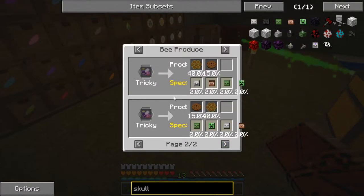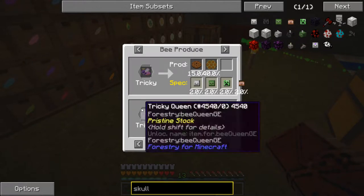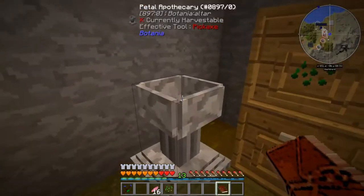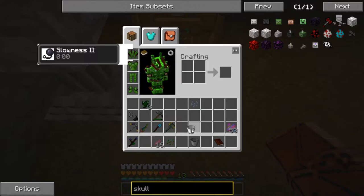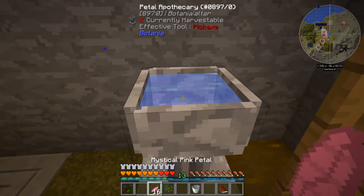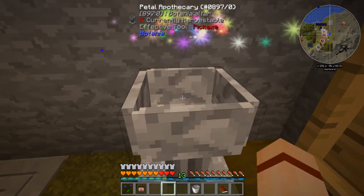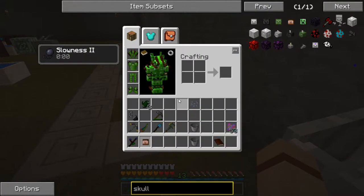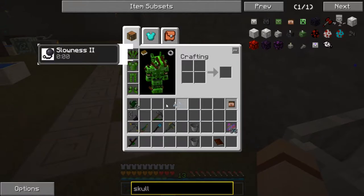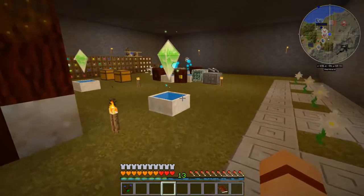In older versions you could craft a head from a bunch of stuff. Another way is to cheat one in using commands, but another way I found is to use our petal apothecary. Let me grab a bucket of water, put that in our petal apothecary, then put in 16 mystical pink petals, and toss in a seed. There we go — that gives us a Vaski's head. Vaski is the mod author, and it provides about 3,000 altar power — a quick and easy way to get a player skull.